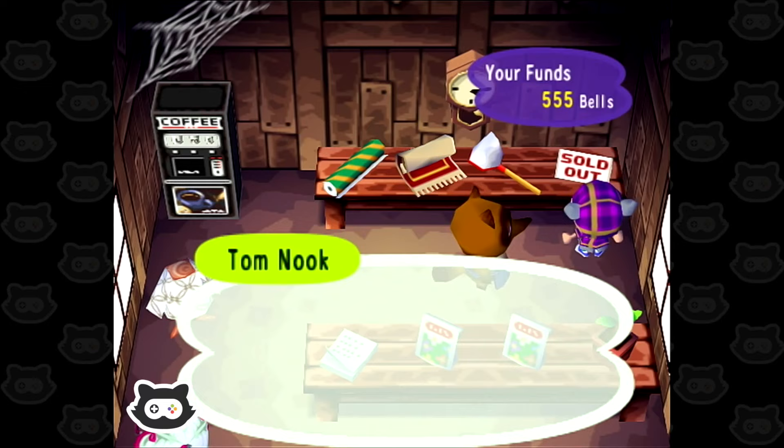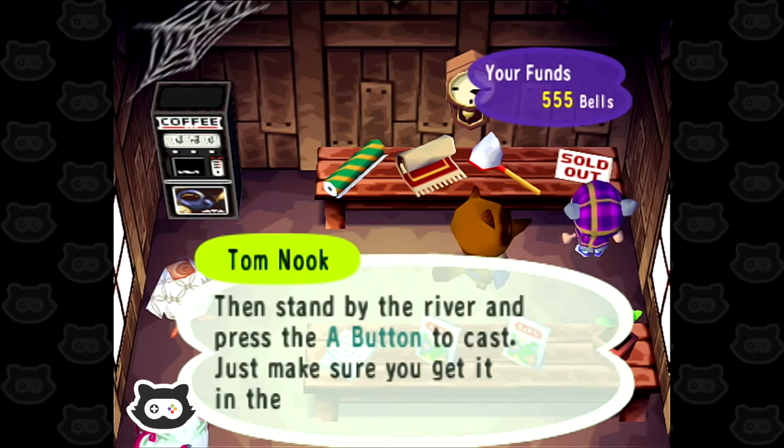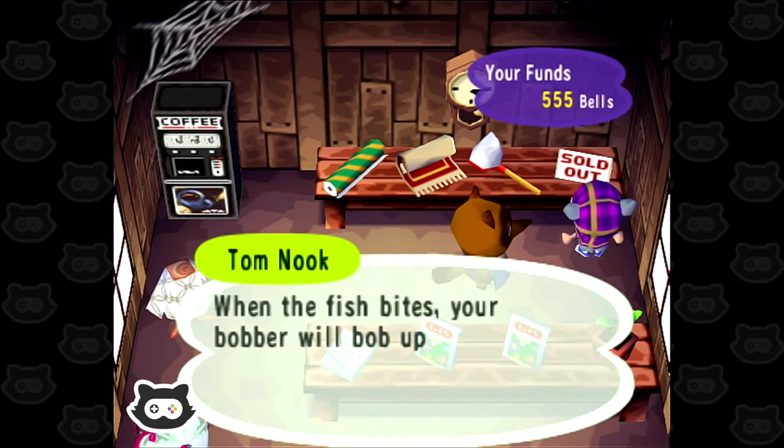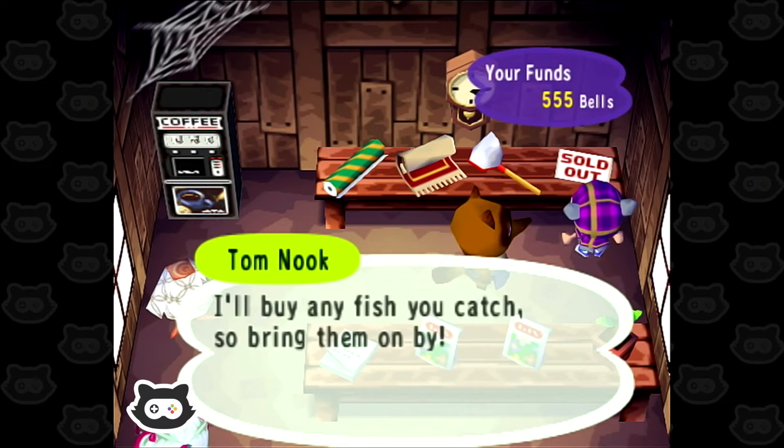We've got pretty much all the tools now. We haven't got an axe yet, but I don't think we really need one at this stage. Nook gives fishing instructions: stand by the river and press A to cast, just make sure you get it in the water. When the fish bites, your bubble will bob up and down — that's when you press A again. If you don't act quickly, the fish will steal your bait and become the one that got away. So be careful. Thanks for the advice, Nook.